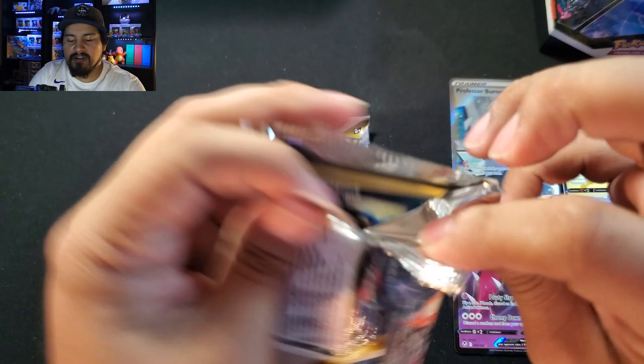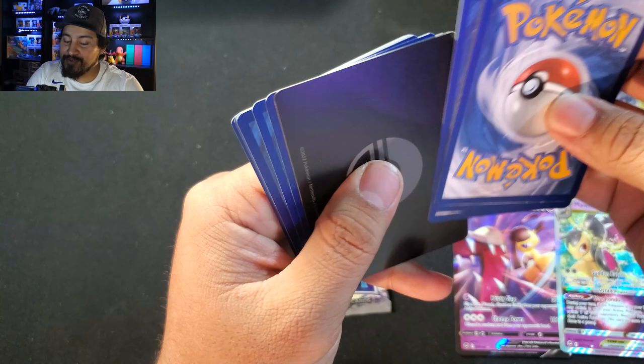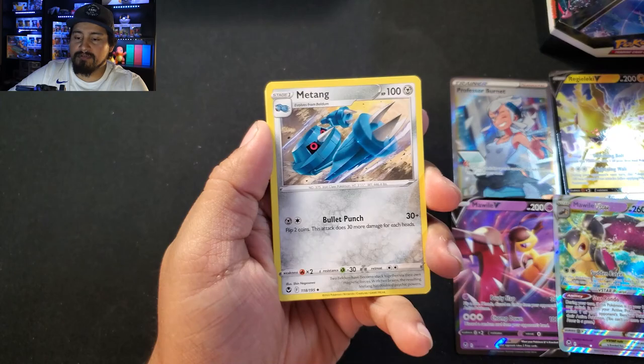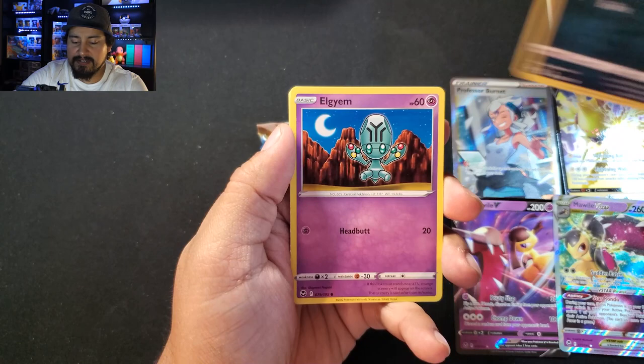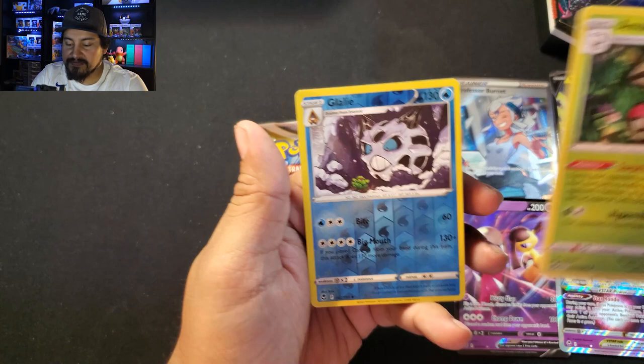Two packs left — can we get some good cards, some more hits, or are we just going to fizzle out? White code card. We got a Black Border. Professor Laventon, Dragalge, Mawile, Croagunk, Cresselia, Zubat, Elgyem, Foongus, Amoonguss. Glalie Reverse. I thought it was going to be a pretty good opening, but still — a Full Art Trainer Gallery pull, still pretty good.